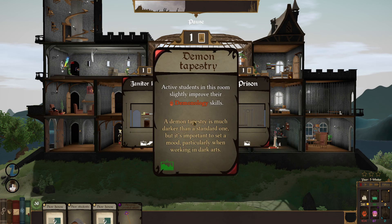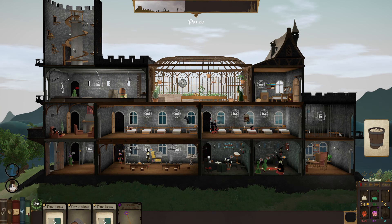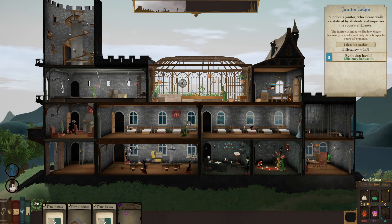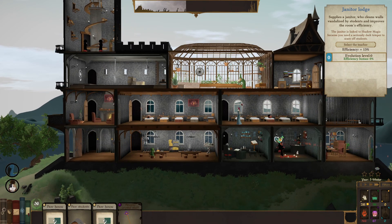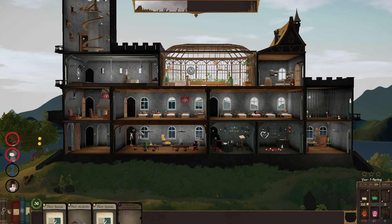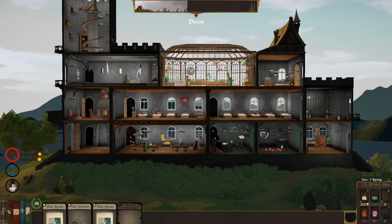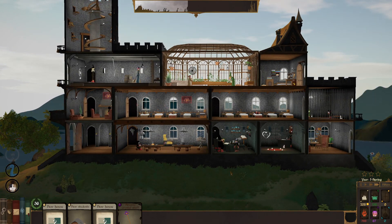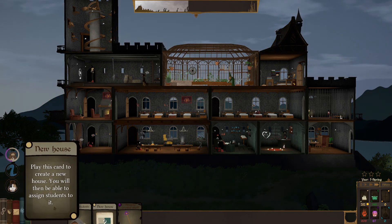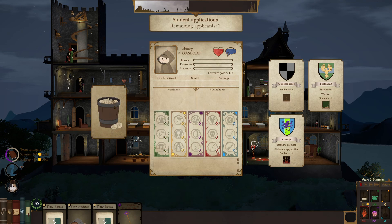Janitor's lodge and demon tapestry cards. Let's do another tapestry — going in the bedrooms. The janitor's lodge goes up here. Managing more applicants — lawful evil, lawful evil, neutral. We'll take on a deep folk student. I feel like I have too many people.